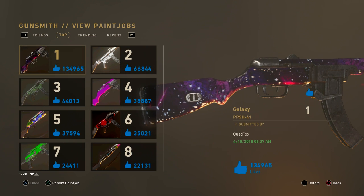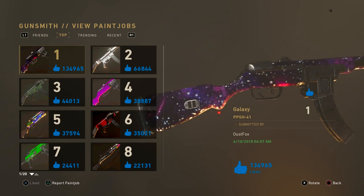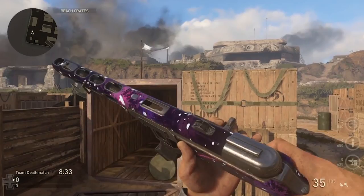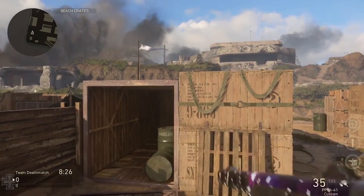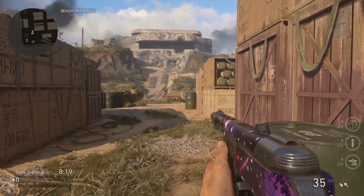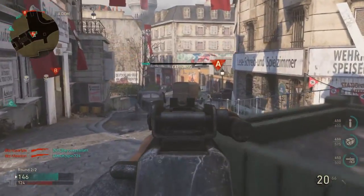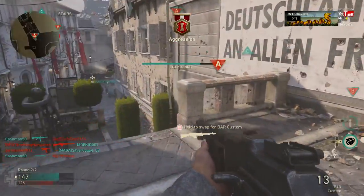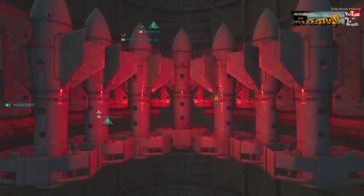Finally, coming in at number one — this camo holds the most likes out of all the paint jobs in Call of Duty World War 2. It's a galaxy themed camo by OustFox, and a lot of other people have recreated this design in multiplayer. This camo on the PPSH specifically looks absolutely amazing. I kind of wish you could earn something every time you get a like on your paint job, because this guy would definitely be cashing in — it has over 136,000 likes total. Maybe social score XP or a supply drop could be something beneficial for earning likes.